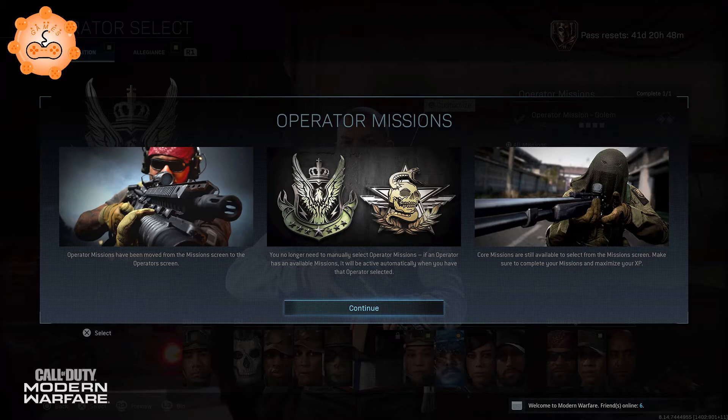A major update during Season 2: Infinity Ward changed how you activate and complete Operator Missions. By default, if an Operator has an available mission, it will be active automatically when that Operator is selected.